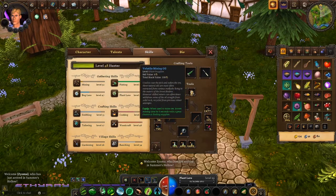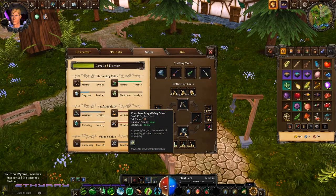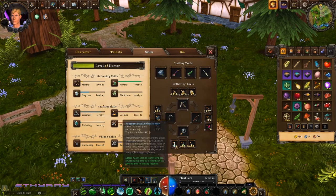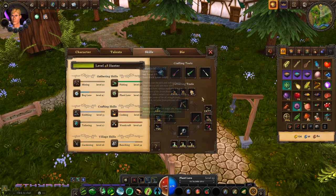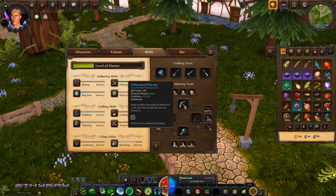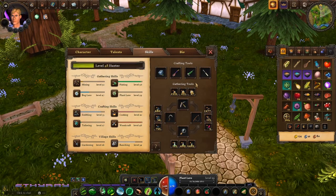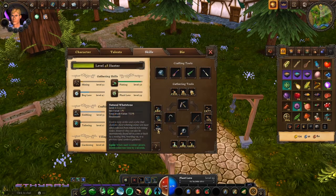There's a common, uncommon, and rare version of each consumable item. For sickles it's whetstones; for the magnifying glass it's bug-luring nectar; for fishing it's different worms; and for pickaxes it's mining oil. There are purchasable versions of all these items, though for some reason you can't get the rare fishing lures from random drops. Everything in this game when it comes to managing your items is also a time management thing — how much time do you want to trade for the benefit you receive?